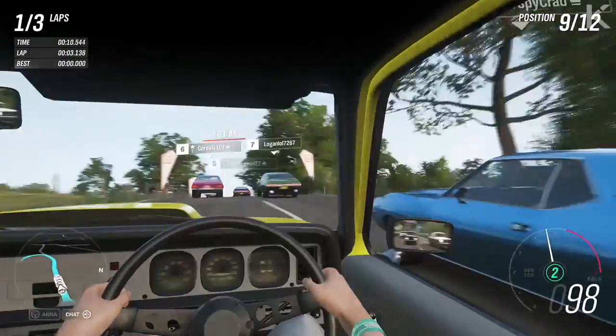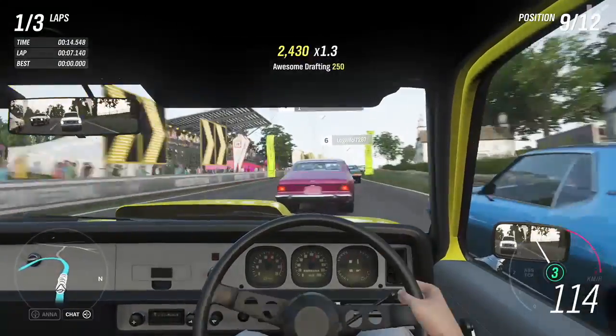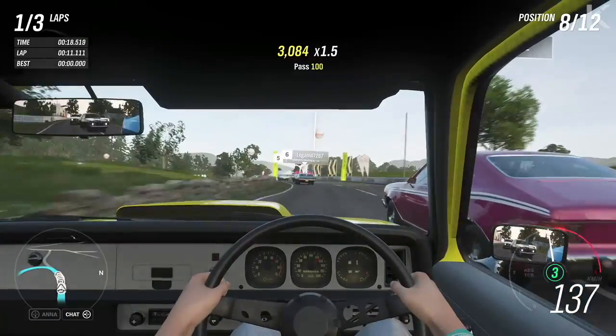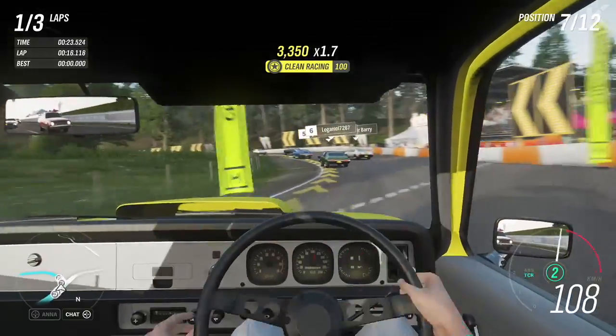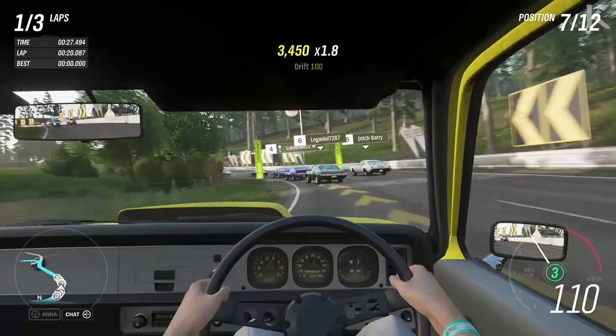The Torana is known for Bathurst — lots of people remember that. The interior is pretty basic — most of these older cars aren't too flashy. But the 1977 Torana — pretty good car.